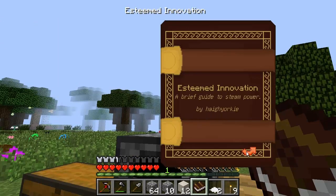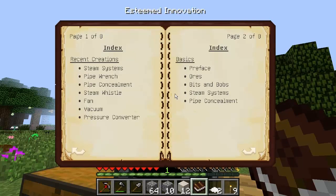Looking through the book: recent creations include steam systems, pipe wrench, pipe concealment, steam whistle, fan, vacuum, and pressure converter. All of this is from Flaxbeard's Steam Power mod, which is something I definitely want to try out. The preface reads: 'I've decided to delve into the fantastical world of steam technology. I created this spiffy journal to record my exciting discoveries. Any time I stumble upon something new, I'll jot it down lest I need it for later.'